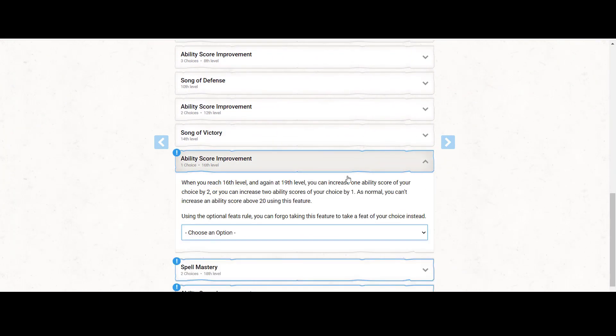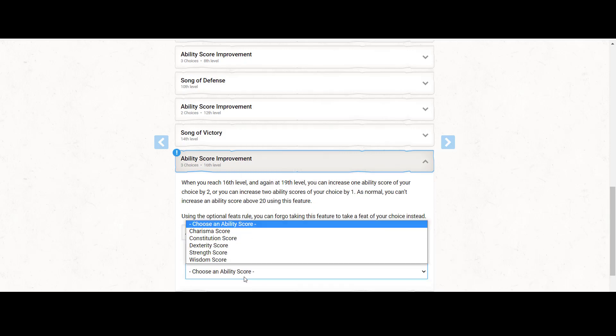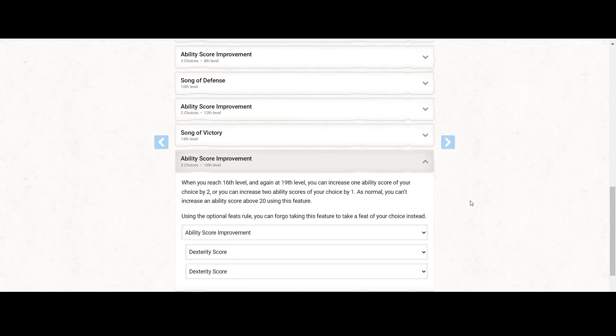For the first ASI at this tier, I think we should put plus two into Dexterity. Yoda primarily uses the fifth form of lightsaber combat, which incorporates a lot of acrobatic movements. Having high Dexterity lends itself to that, and it also gives better initiative and better AC both while Bladesinging and while not.